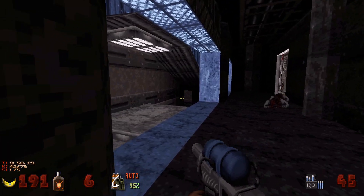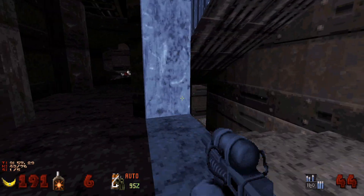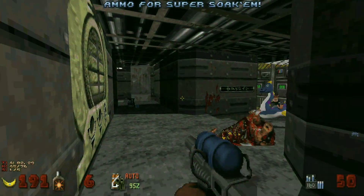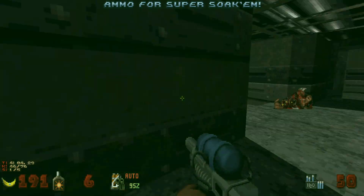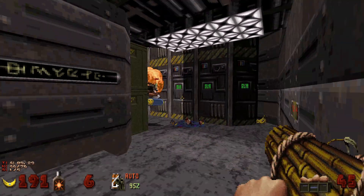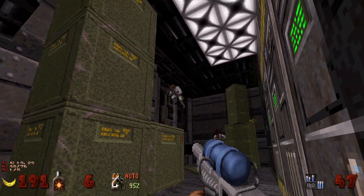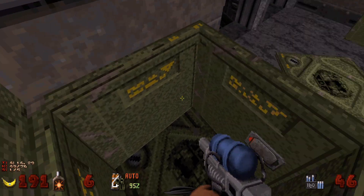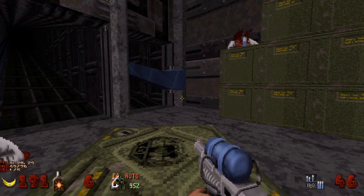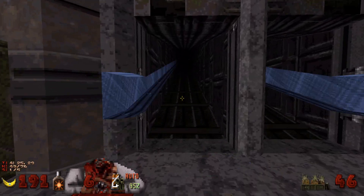We've got two directions we can go — either down or up. We're gonna head down. Take out the commander and the troopers in this room. We want to hop inside here; there's gonna be a switch we can hit. It's gonna open up a spot right there, and then another switch — we're just gonna let that lower while we head up here.